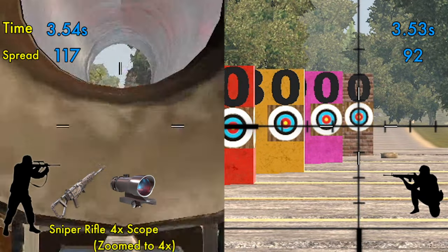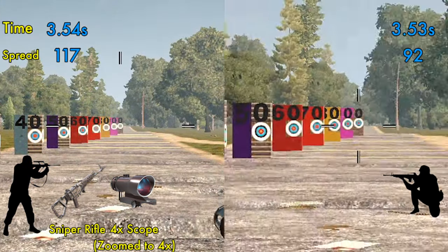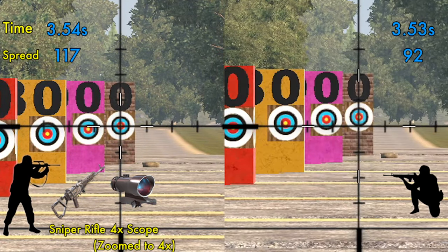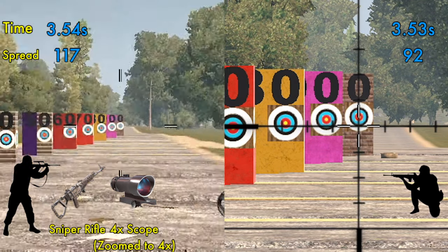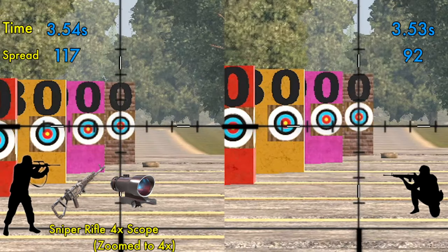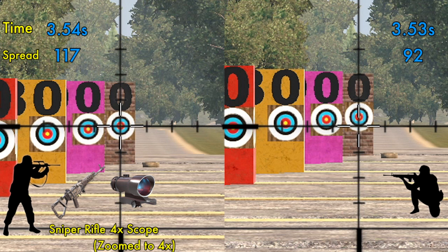Finally, the sniper rifle. In the same amount of time it takes to reach 133 spread with the standing hunting rifle, you could have either 117 or 92 spread with the sniper rifle. We can determine that the sniper rifle's better weapon handling and aim multiplier stats outweigh the spread degrees advantage the hunting rifle has. Given that the sniper rifle also has a larger magazine and is semi-automatic, it's clearly the best choice if you can find it.